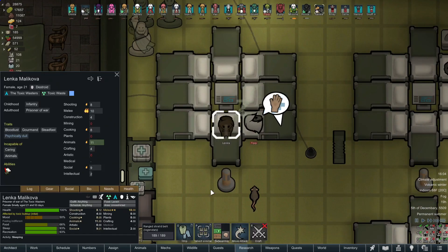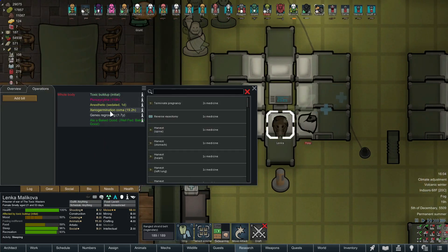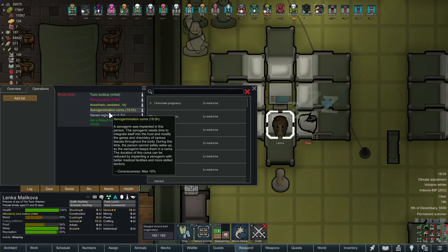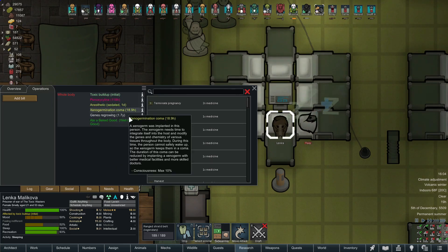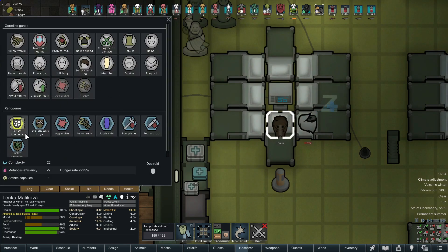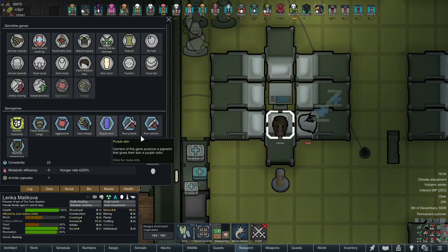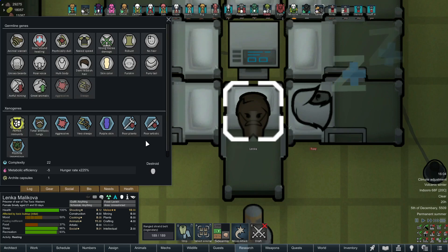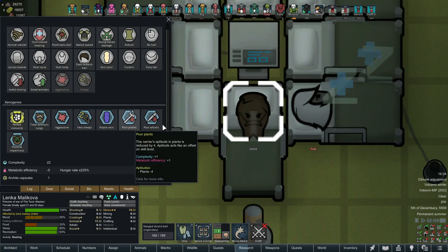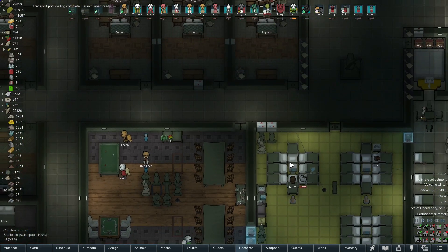Speaking of which, there's Linka, our newest furry. We just installed the xenogermination, so that's what she's going through right now — a little 18-hour coma, that's not bad. So if we look at her, of course she was a furry, but now she's whatever we want: perfect immunity, total antitox lungs, aggressive, very sleepy, purple skin — and maybe because of the fur we don't see it, which is a shame. Poor plants, poor autistic, psychite impervious. So have as much psychite as you want, Linka.